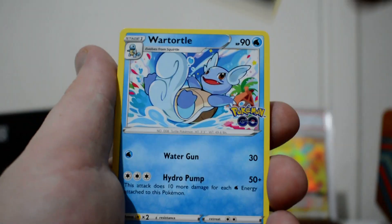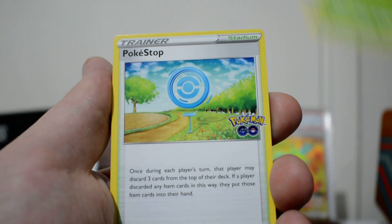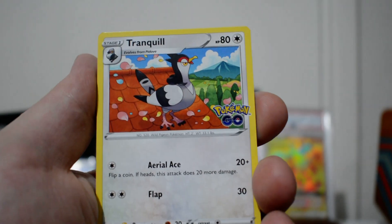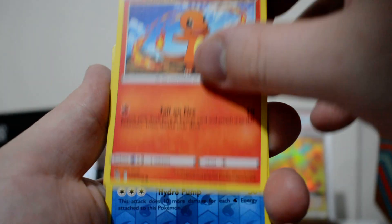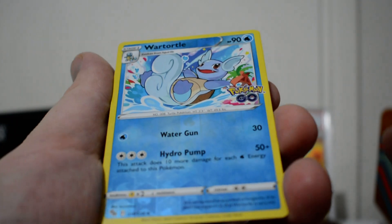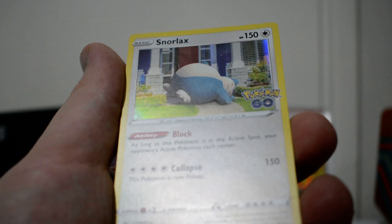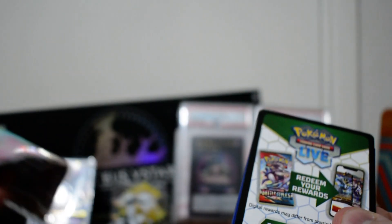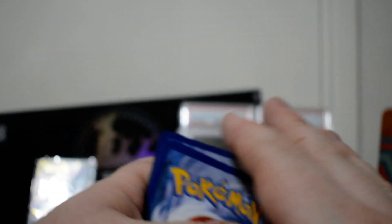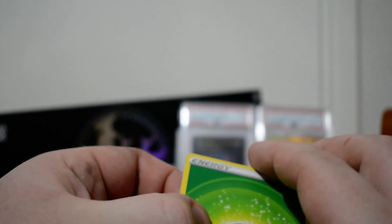Starting off with, we have a Dark Energy, Wartortle, Ivysaur, Pokestop, Beedoof, Magikarp, Aipom, Tranquil, Charmander. With the reverse holos you do need to check if it's a Ditto. It's not here, and we got a Snorlax. Some of the Ditto cards are actually worth a couple of dollars here and there, so that's what I just need to keep an eye out for.